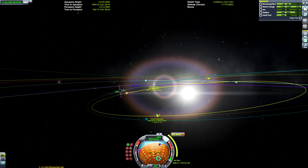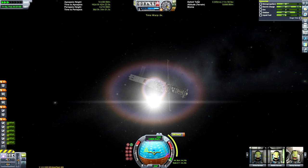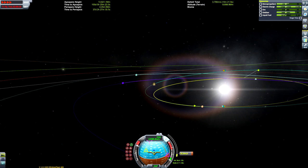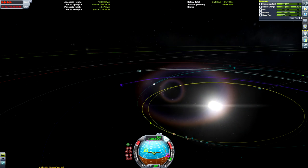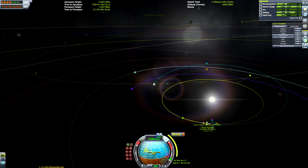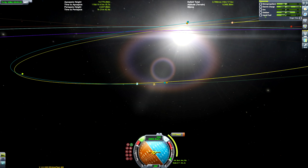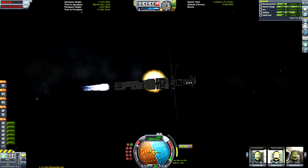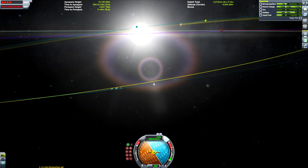When going to Moho, don't really worry about transfer windows — I find it's much easier to just get your periapsis perfectly lined up intersecting Moho's orbit, and then make a manoeuvre node and drag out the encounter from there. This is similar to how you get an encounter with Gilly as well, because Moho's sphere of influence is just so small. There were probably more efficient ways of doing this mission — a big one would have been getting a gravity assist using Eve, but I couldn't really be bothered to do that and this way works fairly well.